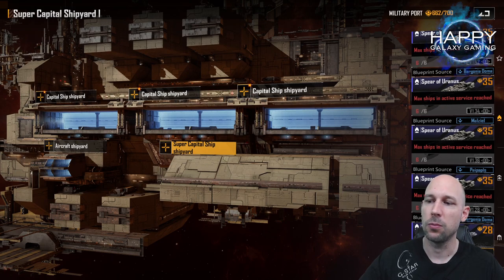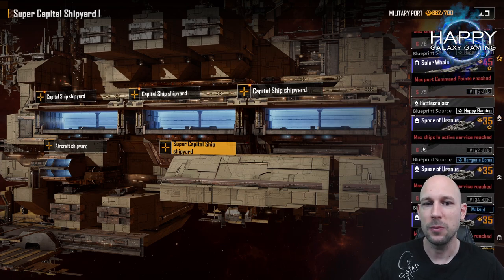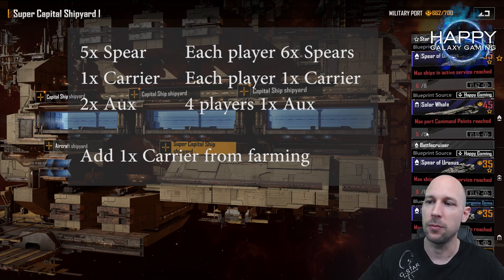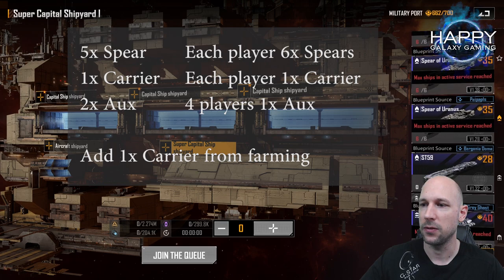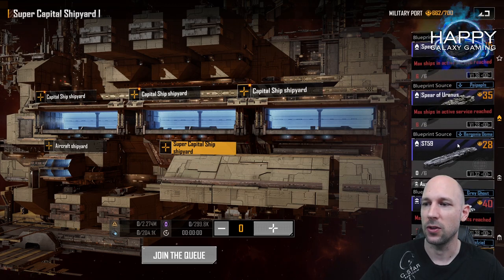For the capital ship shipyard, you only have eight blueprints to bring in. If people bring in blueprints like the ST-59, they will use a slot and you will be locked out. Best case, you have five people bringing in their Spears, which means you only have three blueprints left. If you want to bring in Solar Whales or other carriers, you'll get very tight with available blueprints. You can work with just one Solar Whale or one carrier blueprint, meaning every player can use one. If everyone has full Spears, that means everyone brings six spears and one carrier from the blueprint, plus one additional carrier from gathering. You can still bring in two or three AUG ships.